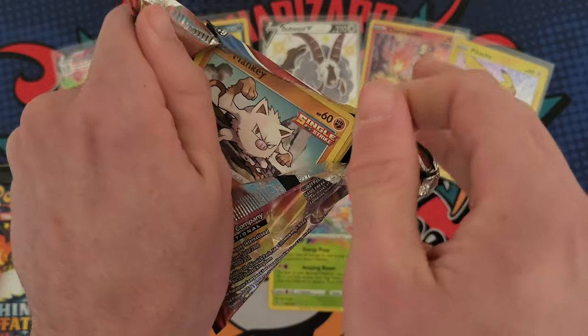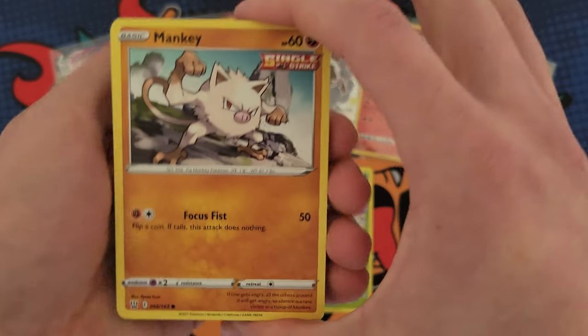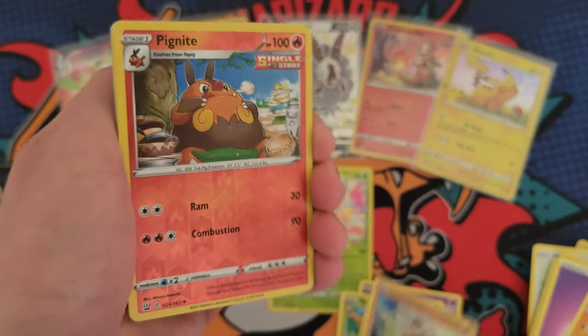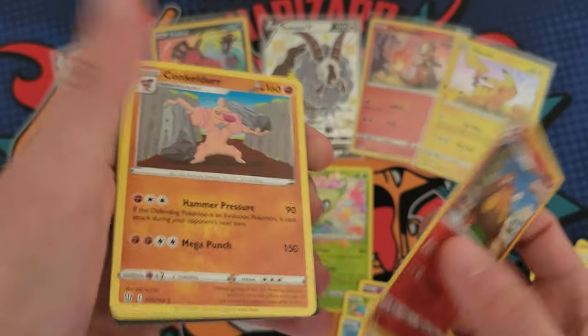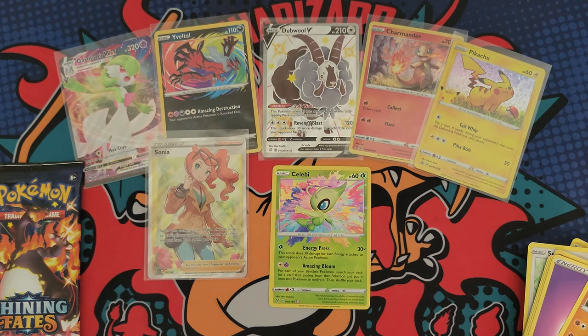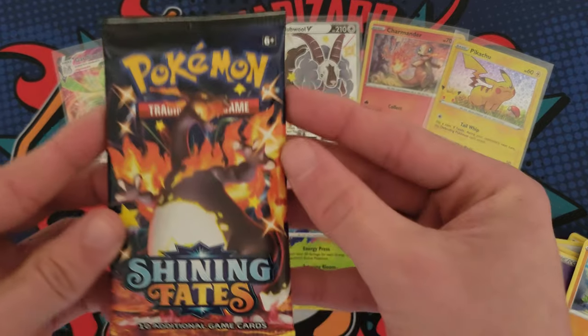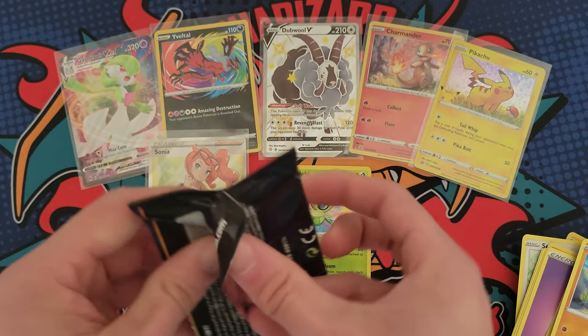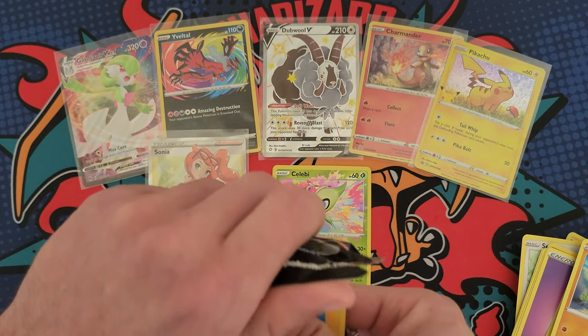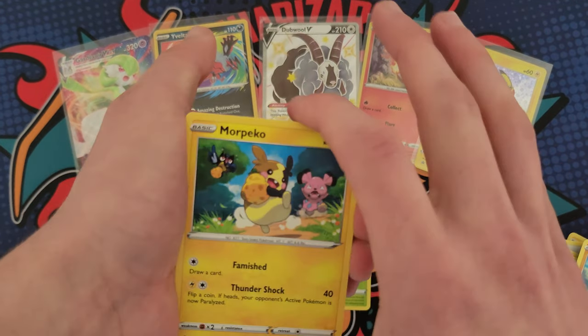Battle Styles, what you got for me? Slowpoke, Fomantis, Remoraid, Cubone, Pignite, and a Conkeldurr — that's okay. There's a code. Last pack for the video! Thank you guys so much, remember drop a comment down below for a shot at the cards. We'll find out who wins next Sunday.